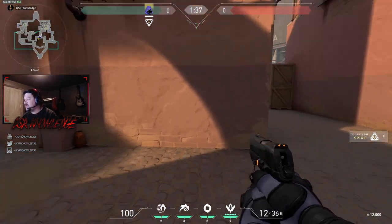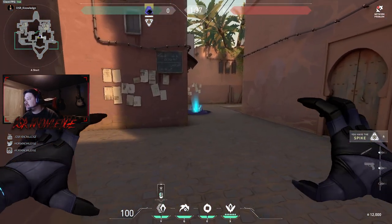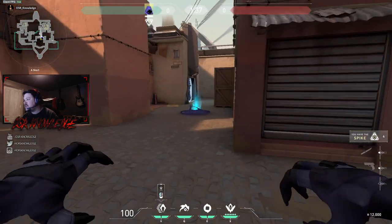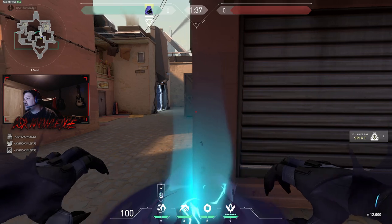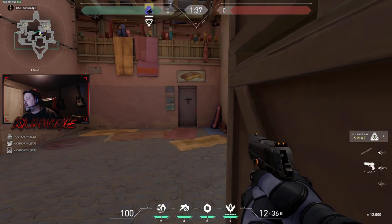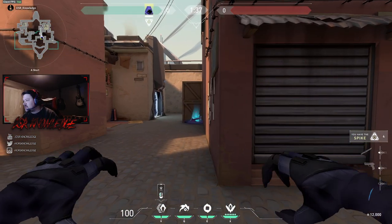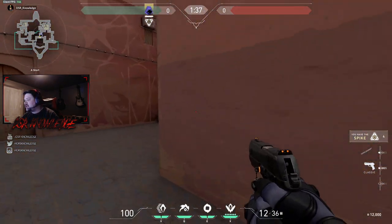Obviously if you need to cross and you think somebody's peeking, you can cross lines of sight. But here's a tip: whenever you're aiming during the teleport, say somebody's to the right of this box. If I aim left when I come out of that teleport, I'm already aiming there and ready, versus teleporting straight in and looking at the box. So you get a little bit of an advantage there.